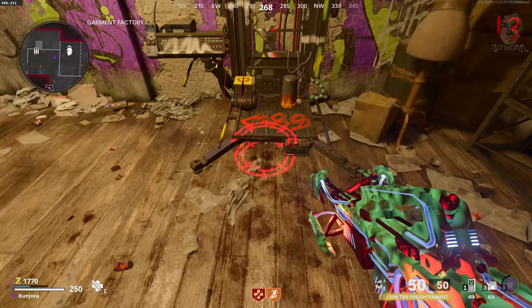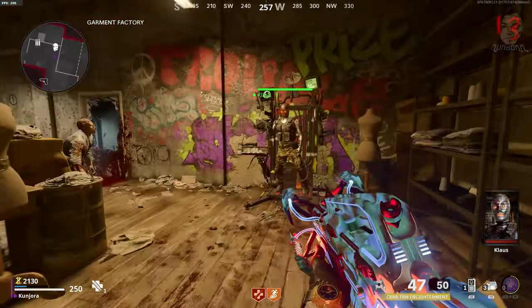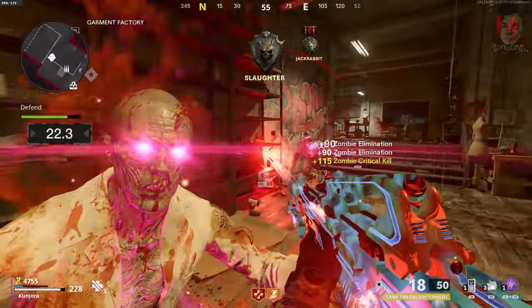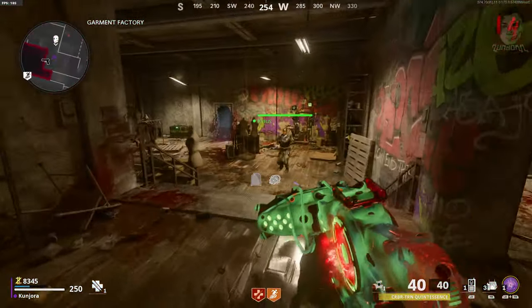Once the TV turns green, use your command function to call him in right in front of the station and he'll climb inside it. Then begin a lockdown sequence for one minute that you must survive. Boss zombies will spawn at this stage, so make sure you're armed and ready. Once done, Klaus will emerge with a stage one upgrade.